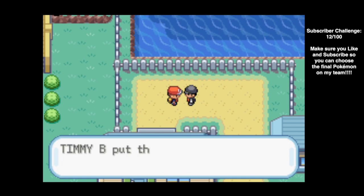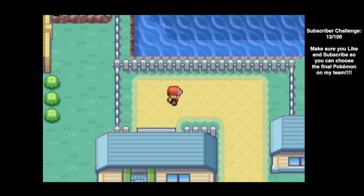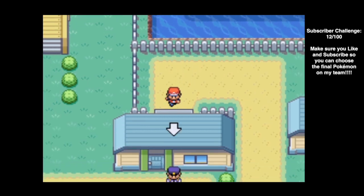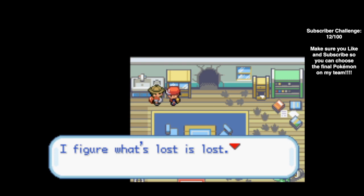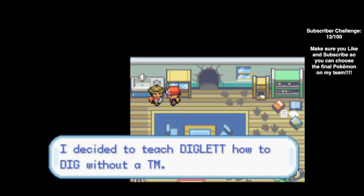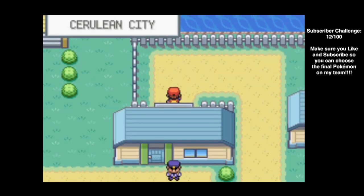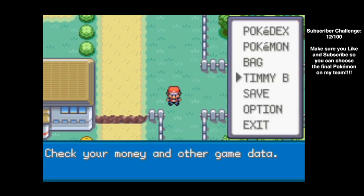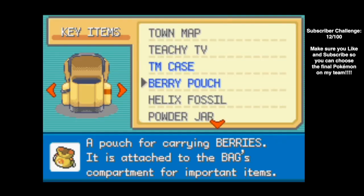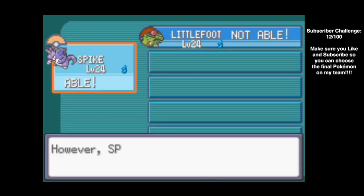The Grunt returns the TM for Dig that he stole and we get to keep it. Going back to talk to the homeowner, he says he figured what's lost is lost and decided to teach Diglett how to dig without a TM. Either way, we now have TM28, which is Dig.